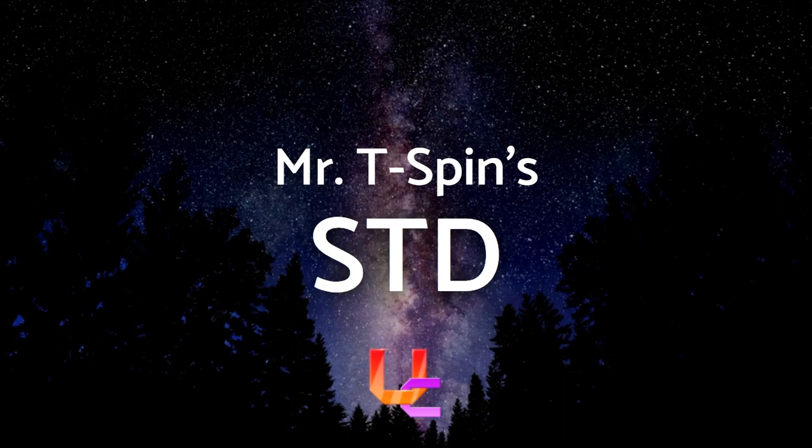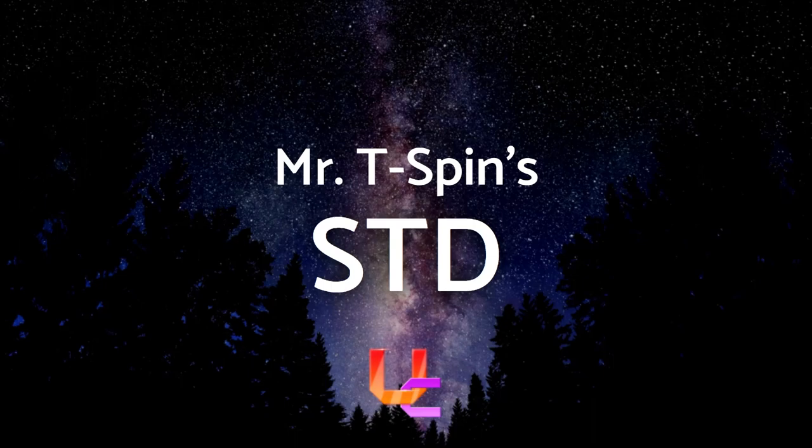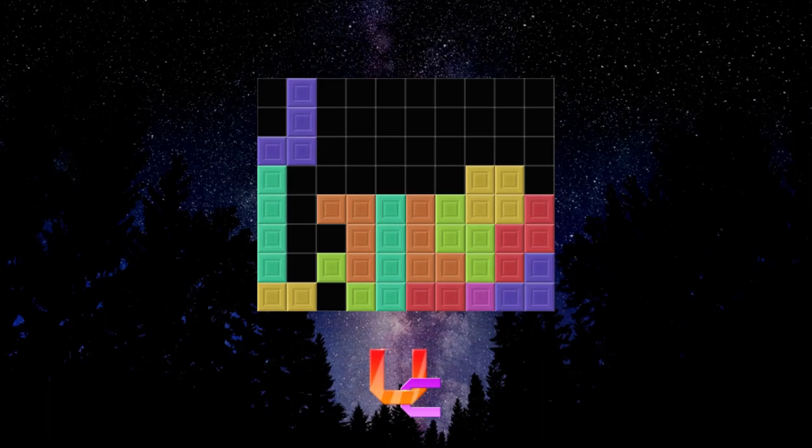Here's an opener not a lot of people are expecting. While almost no one uses it, it's still practical and can be used in normal vs gameplay. The STD is a 3-step opener that requires all 3 bags to finish before you are able to downstack any garbage, with an extremely unorthodox setup at the start. However, starting with SZO gives plenty of opportunity to use it, plus it leads to a C-spin in the second bag. It cleverly uses each piece in a way that allows it to set up a T-spin for every bag, leaving almost no room for a missed one. Like DT Cannon's C-spin, you can't downstack and you're very prone to topping out, especially since it builds very high. This is the first bag for STD, this is the second bag with the C-spin, and here's the third bag.